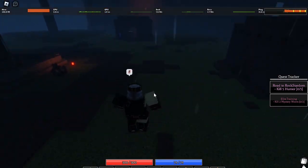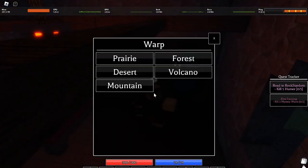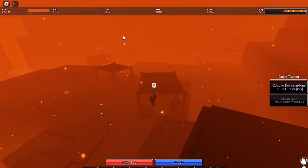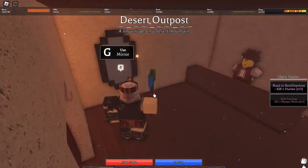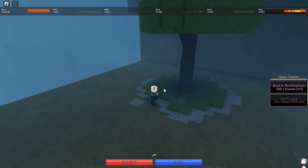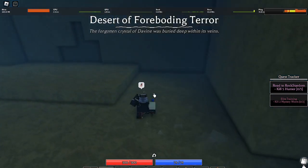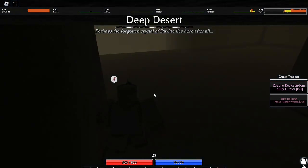Now we have the Gemstone Pickaxe. We don't really need it right now but it's a nice addition to have. The next area we're doing is the Deep Desert, which is in the volcano area — go past Magma Turtle and to the left. With the Gem Pickaxe, you can go to the Desert Outpost, circle around into the secret compartment, and use your Gemstone Pickaxe to break through the door. Boom — you're in the Deep Desert.